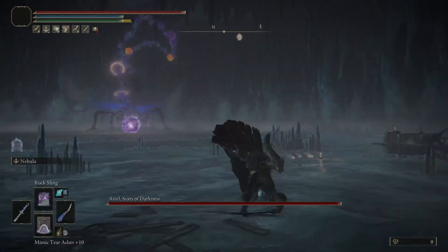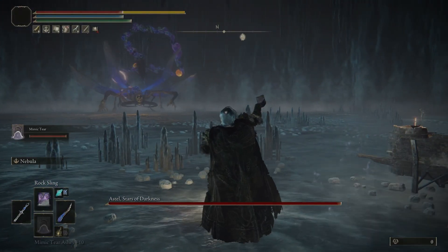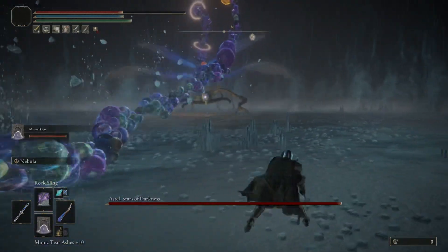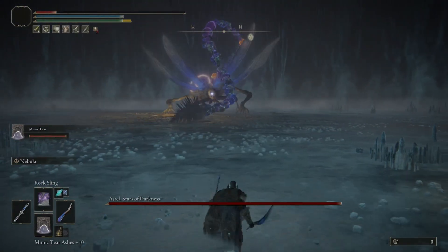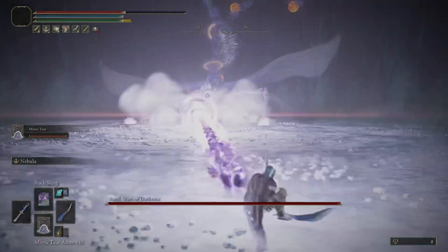You have to get out of the first wave of the blast — that's the first thing Estelle does. Then you can summon your mimic or whatever distraction you want to use. The tail also has a couple blows that will do a lot of damage, so try to dodge those. This is only my second attempt at Estelle, so it's not a perfect run, but it's not that difficult of a boss — kind of like a mini boss.